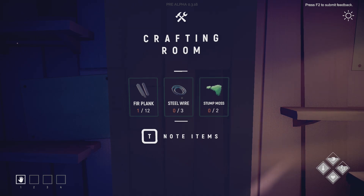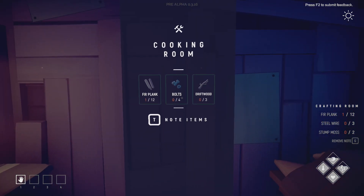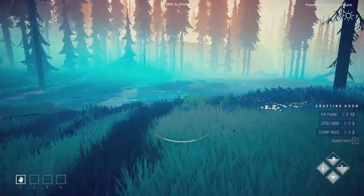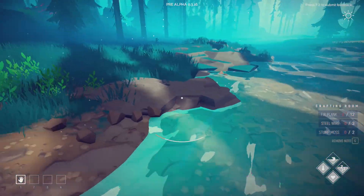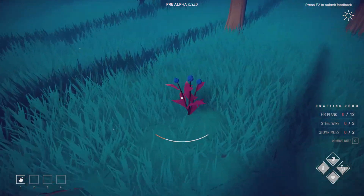The crafting room needs two stump moss, three steel wire, and twelve fur planks. You can pin the recipe to the screen, which is really useful. If you've chosen hard mode, it really is hard — you'll be just spending all your time looking for mushrooms in the first 40 minutes or so, and that's not a load of fun. I would definitely put it on standard mode, but make sure that you leave the creatures on. Don't have it in zen mode unless that's the real experience you want — with no bears attacking you. That's the crucial difference.